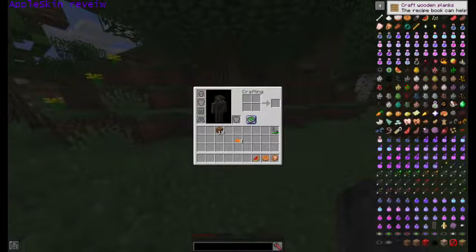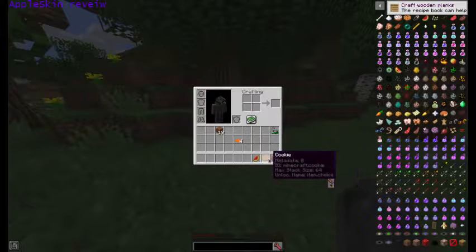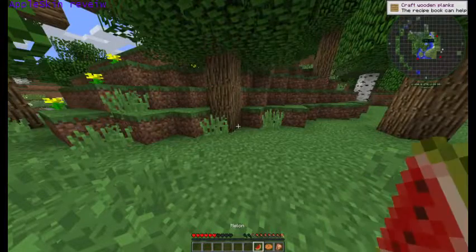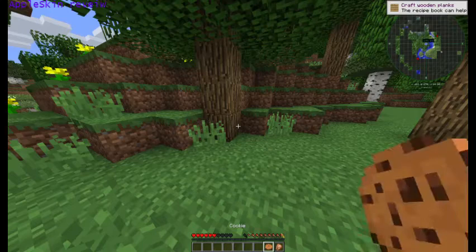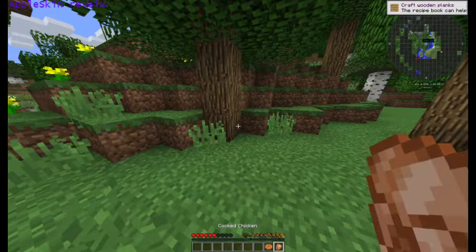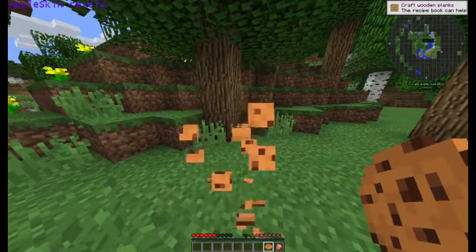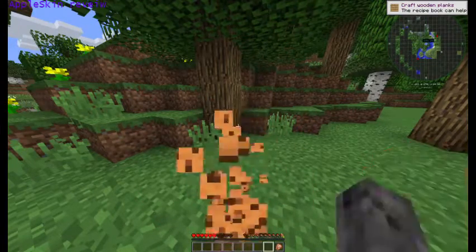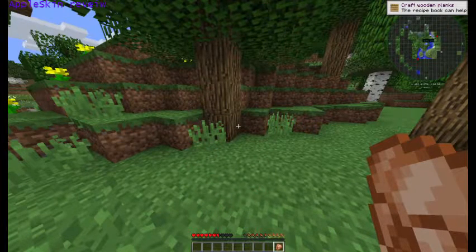Welcome to another tutorial slash review. AppleSkin is a mod that allows you to see the stats that food will give you. You can easily see it by holding over it and it'll show you how much hunger it'll give you. A cookie would give you one bar, etc., and with chicken it will show you how much you can fill.